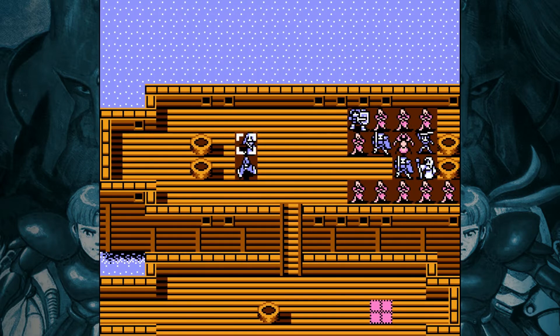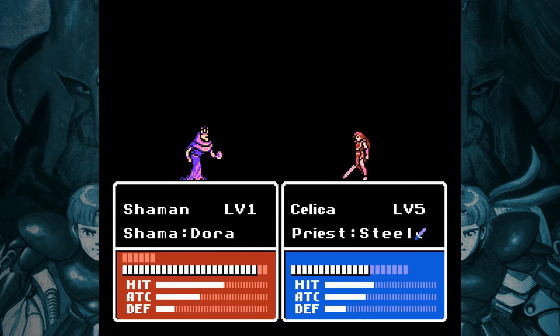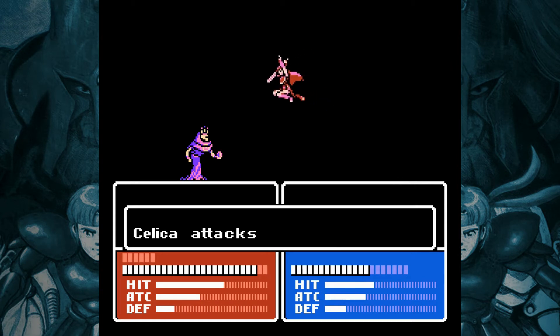These summoners tend to be placed at the far end of the map, so it takes a while just to get to them. And they're usually standing on a Forge tile, which gives them extra avoidance and heals them a little bit every turn, making the summoners themselves more annoying to take on.